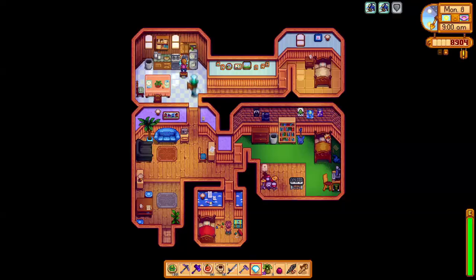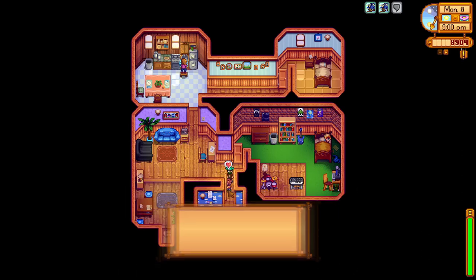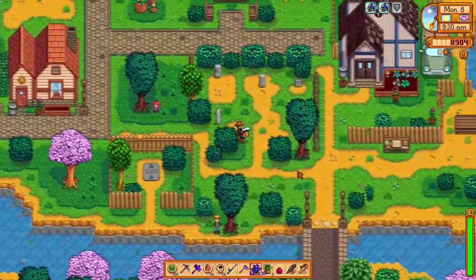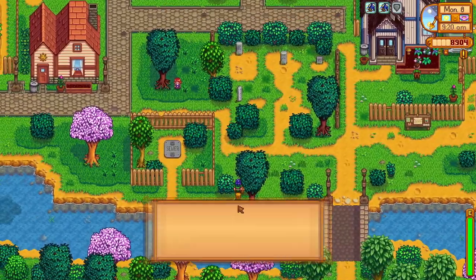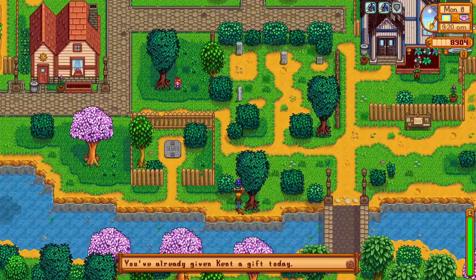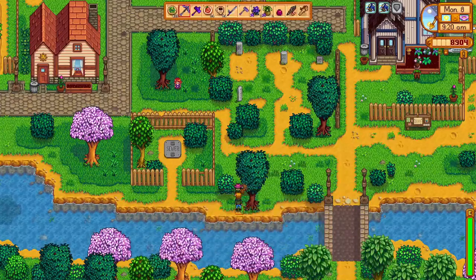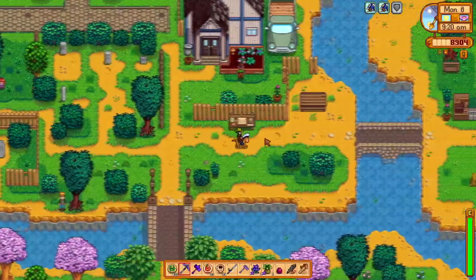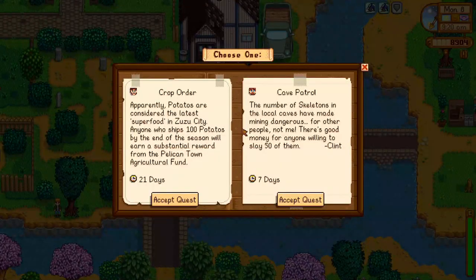Our first stop is Jody's House, where we give her a diamond, Vincent a grape, and Sam a cactus fruit. Next, we find Kent by his favorite tree by the river and give him a crocus, which is a flower. Flowers are a liked gift by most NPCs, including Kent. We also have a bunch of iridium crocuses, so it makes a very nice filler gift, even better than the beets.